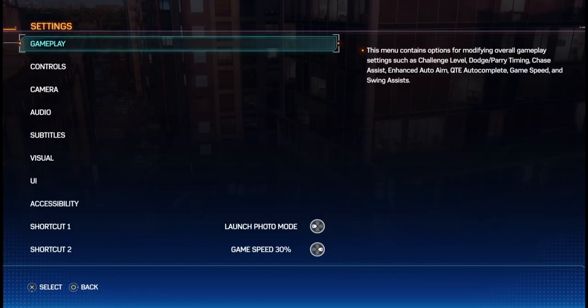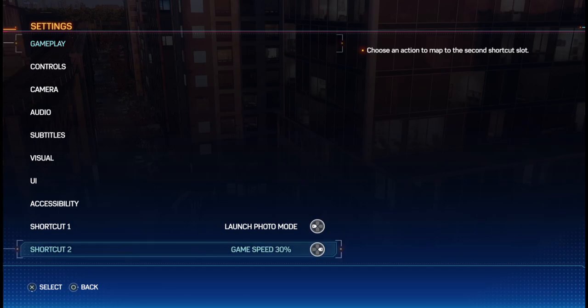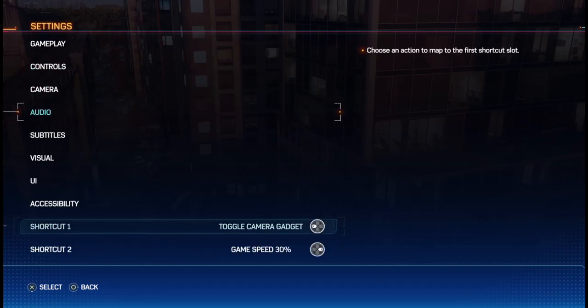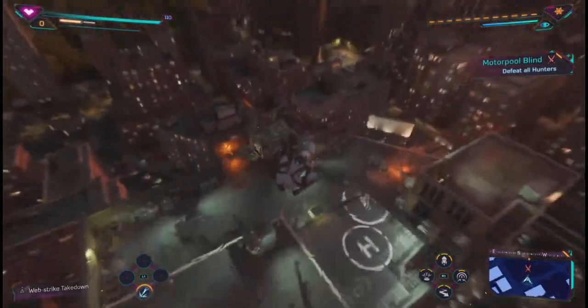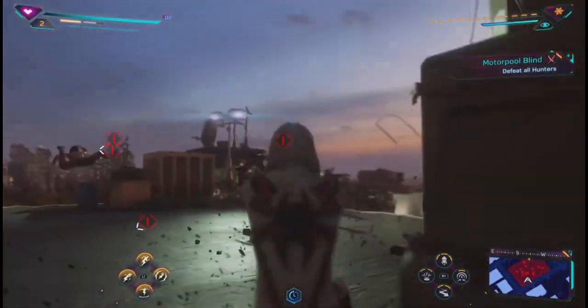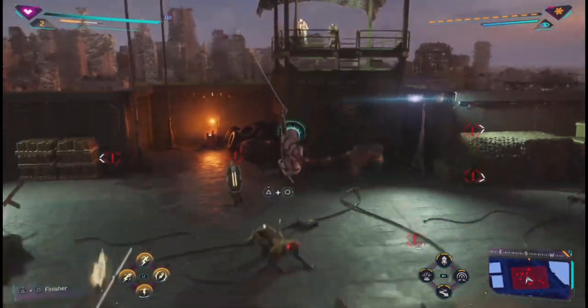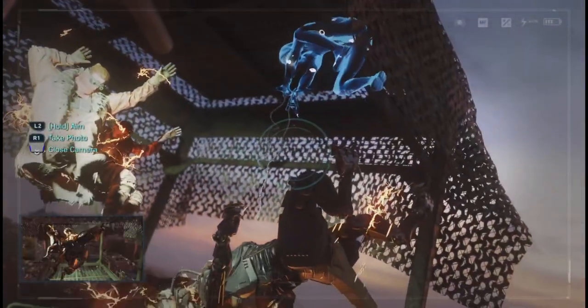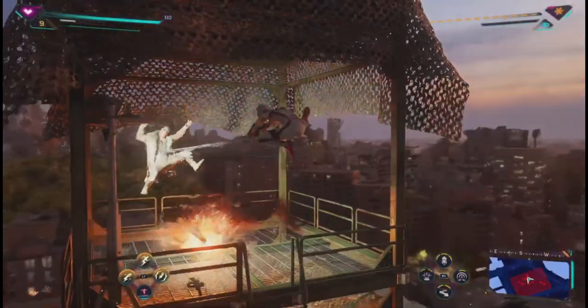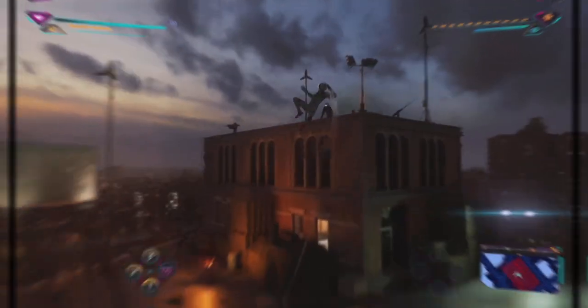Next we'll go with shortcuts, as those are my own personal preference. You may want the friendly neighborhood Spider-Man app on a shortcut if you find swiping to get to the app awkward. But I have the camera gadget and 30% game speed commands on my shortcut. It's nice to have the camera on an easy button for completing the photo opportunities around the city, but here's the real reason I do it — I like to disrespect enemies in a stylish way by taking photos of them during or after a fight.